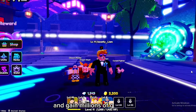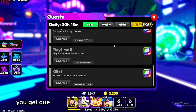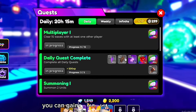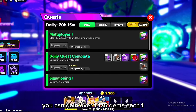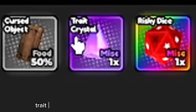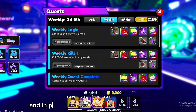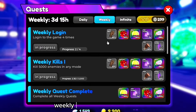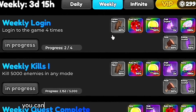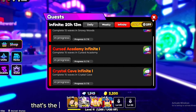For the first method, just do your quests. You get quests every 24 hours, and if you do every single quest you can gain over 1175 gems each time. You'll also gain different items like the energy crystal, trait crystal, and the risky dice. You can also do the weekly ones — they're slightly harder but you have the whole week to complete them, and doing all of them can get you up to 3640 gems.